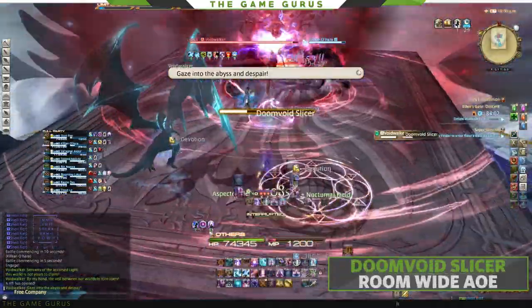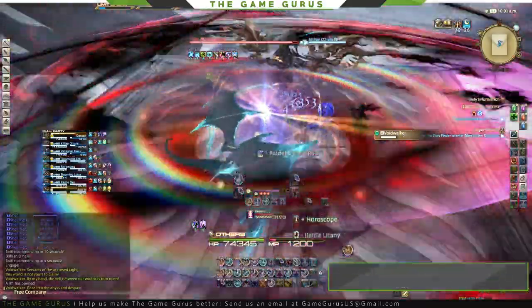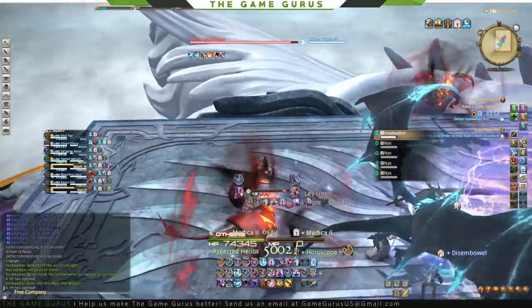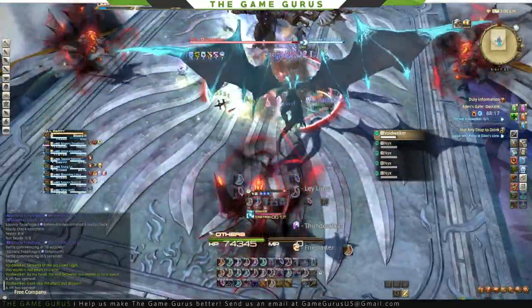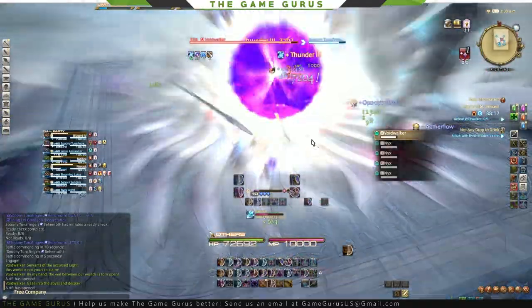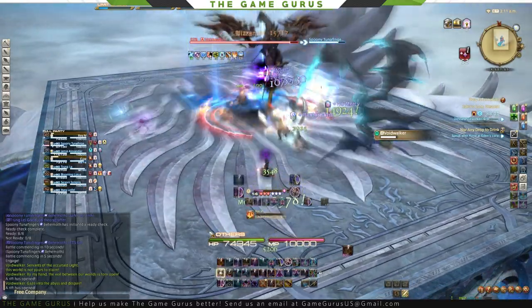Doom Void Slicer, very similar to Eden Prime, is a room-wide AoE — stack under the boss — but immediately after, 4 Nynx will spawn and head directly into the boss. If the add passes through you, you will take moderate damage; however, the vulnerability dot is the real threat. This dot is a 1 minute duration, reduces the amount of healing received, and can easily get you killed after a few stacks.